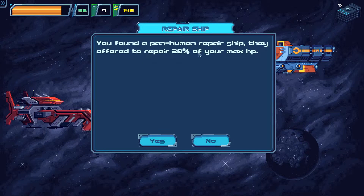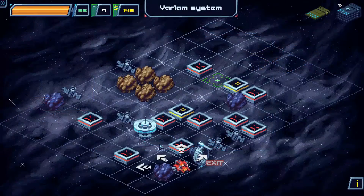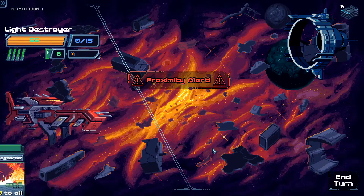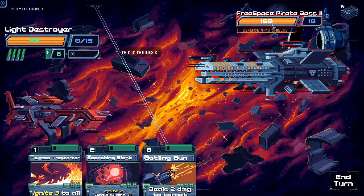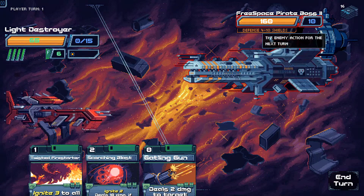You found a pan-human repair ship — they offer to repair 20% of max HP, for free apparently. Nice. Then going for the warp gate. Summit alert — Free Space Pirate Boss number 2.